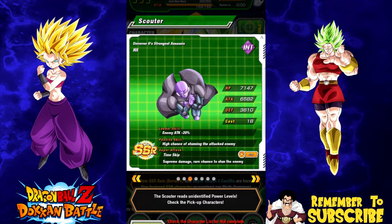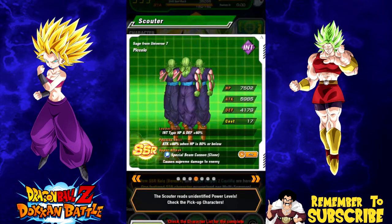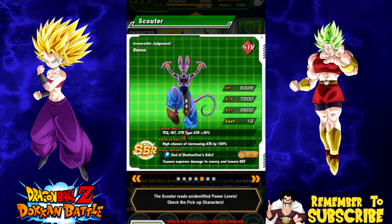Hit - I have him and wouldn't mind some dupes to unlock more dupe paths or get him to super attack 10. Piccolo - I don't have this one yet and he is semi-farmable. I also grabbed the SSR Piccolo from the World Tournament rewards, which I'll use to get him to super attack 10 if I pull him. Any duplicates will go into his dupe path. Beerus - I don't need anymore; I have all dupe paths unlocked for him, so he's the only card in this banner I don't really need.